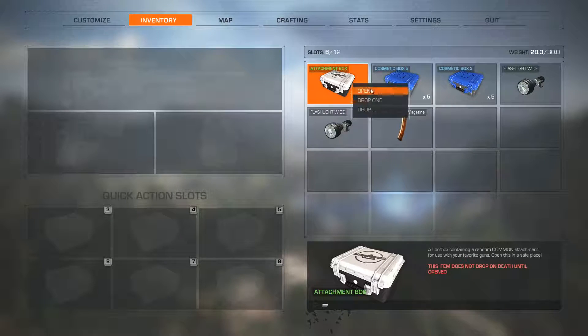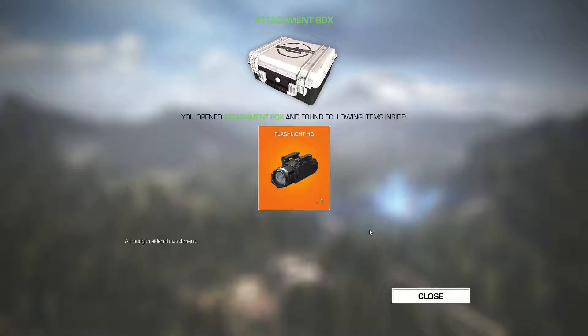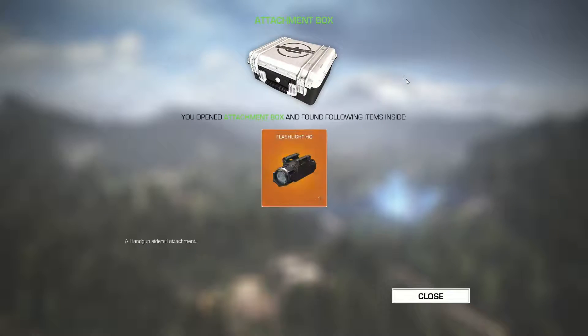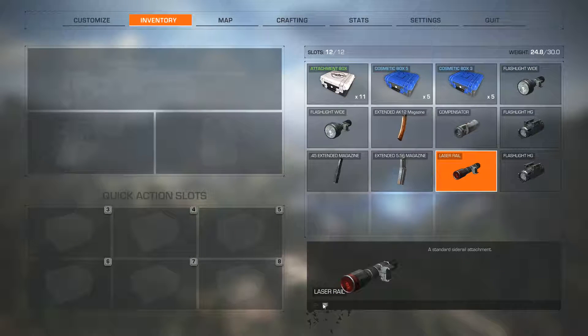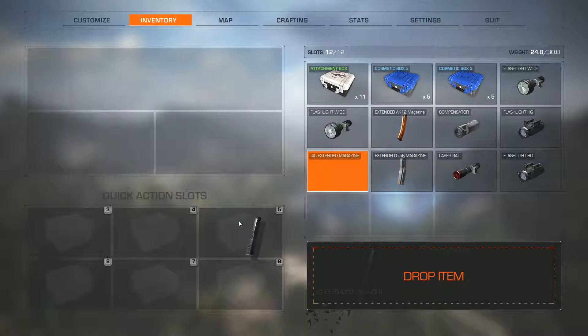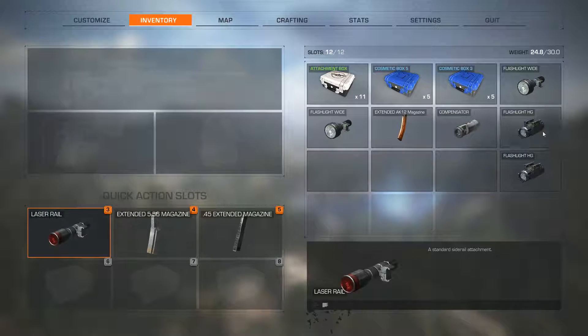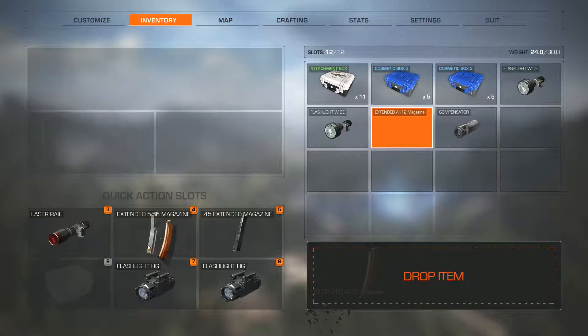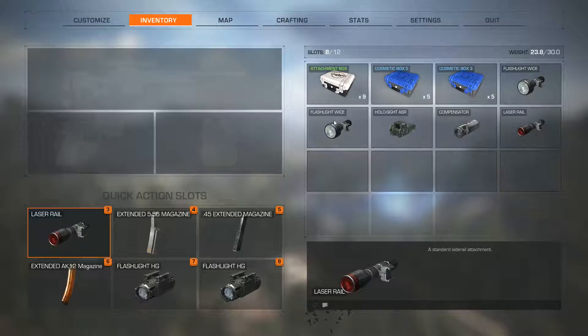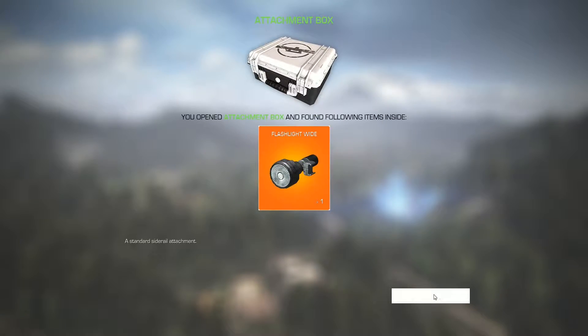Extended mag - I've got some extended mags from looting before I got killed. The extended mag is always good to have. A laser rail - I wonder if that does a bonus to any type of gun. These things are probably all just cosmetic by the looks of it. Let's put them here. I just want to be careful because I dropped a whole bunch of stuff on the ground before - basically giving stuff away for free while some dude was standing there looting it.